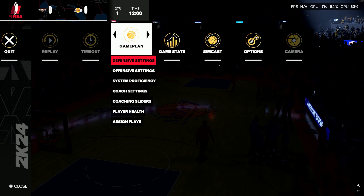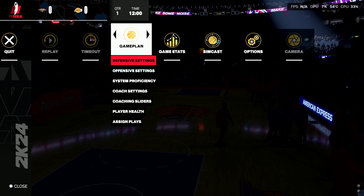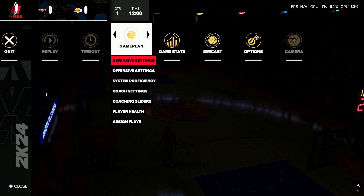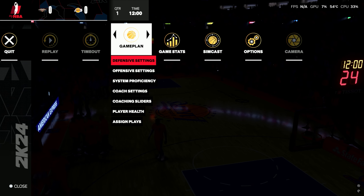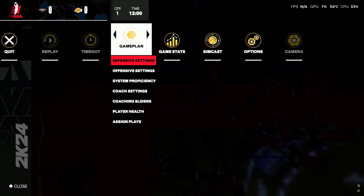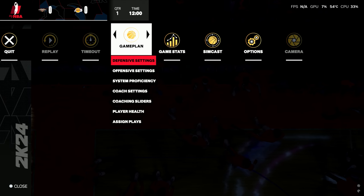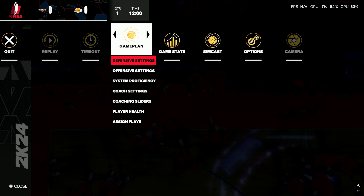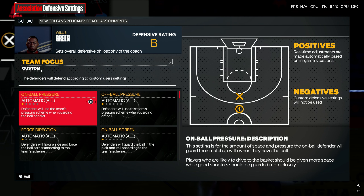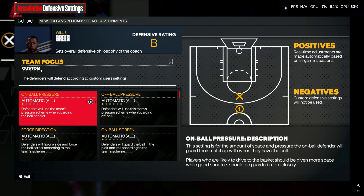So the first thing we're going to do is set our game up. I just opened up a franchise game and we're going to set up our defensive settings, our coaching sliders, and the rest of our settings. I really want to say first and foremost: this is arguably the most important part of the set. Sliders are important, rosters are important, badges are important, but if you're going to skip this step, you might as well skip the rest of it because this whole set is based off of these settings. First thing I want to set is our defensive settings, and we are going to do this for both teams.